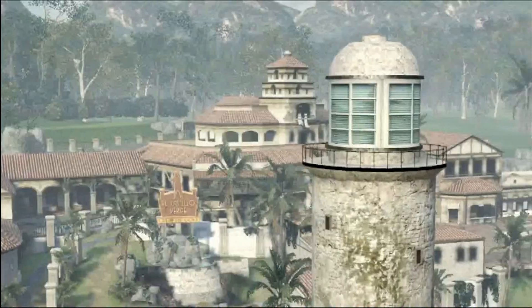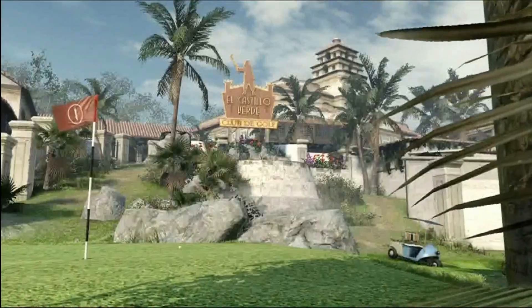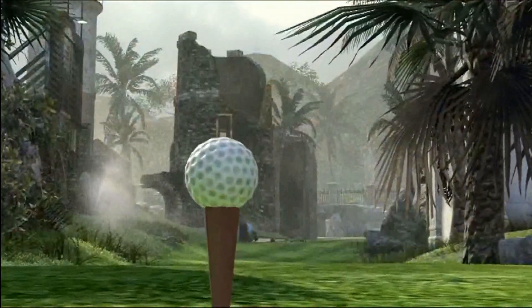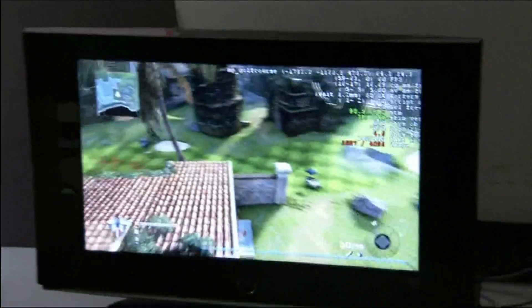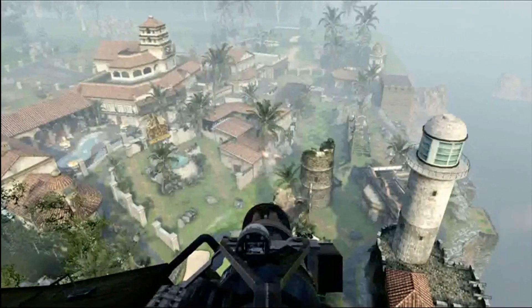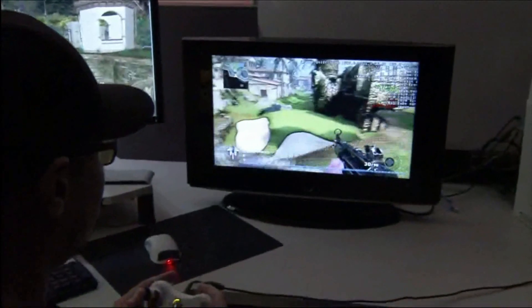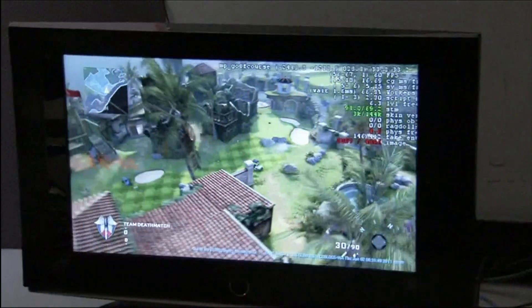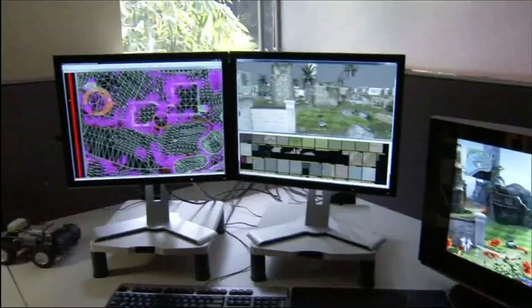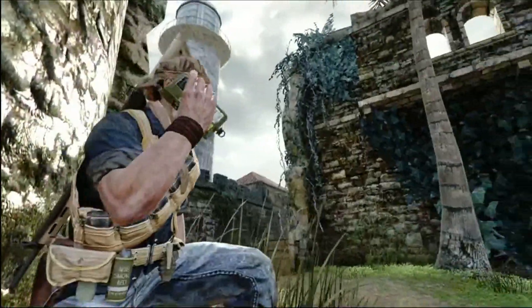Hazard was inspired by one of our World at War maps called Cliffside, but it's a complete reimagining of it — I've actually turned it into a golf course. Hazard is probably one of the only maps in the game that focuses almost exclusively on long distance engagements. Long range snipers, LMG gunners, and assault rifle players are going to have an advantage. You'll definitely want to avoid the fairway if you're not a sniper, and stick to the edges of the map where there are more intense choke points and medium range engagements.